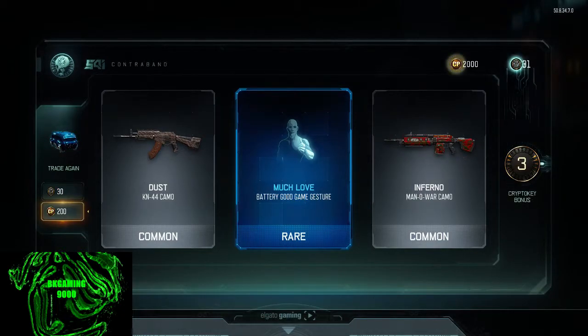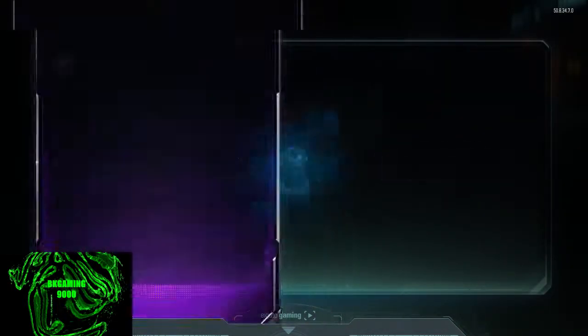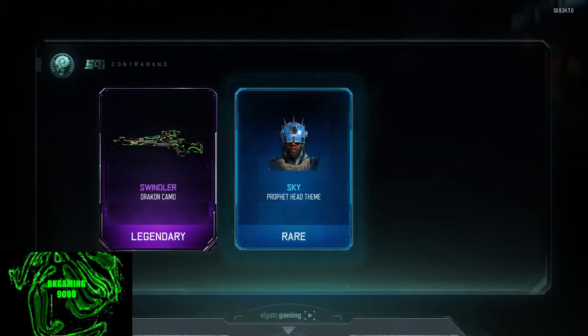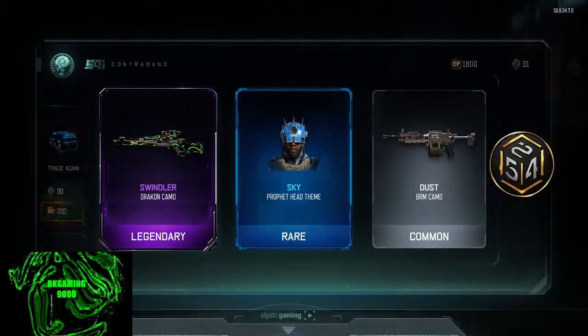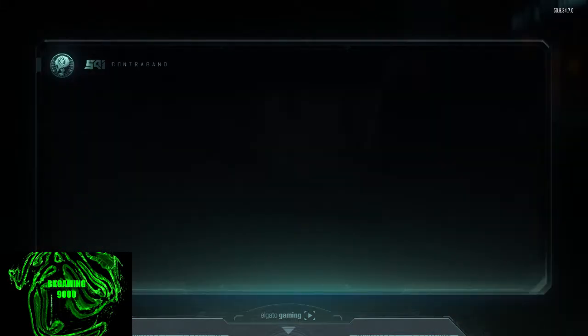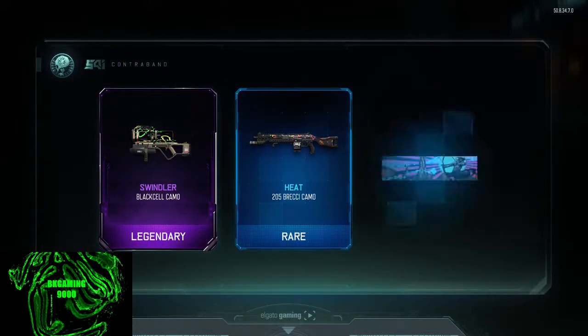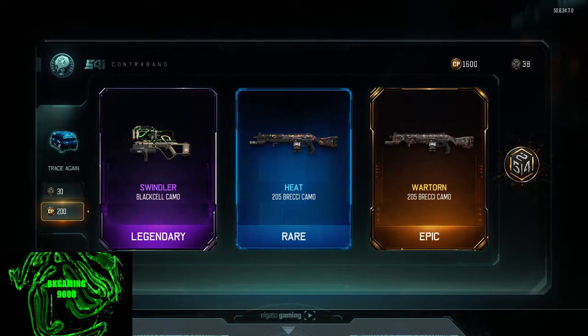Nothing much in that one. He's mocking us. Oh, the Swindler and the Dragon — not bad. A lot of people don't like that camo, I don't mind it. And then there you go, another Swindler. And then the Wharton, which I believe we had.